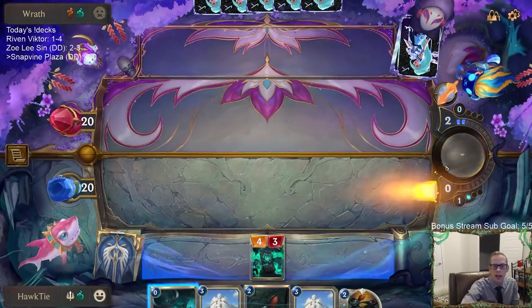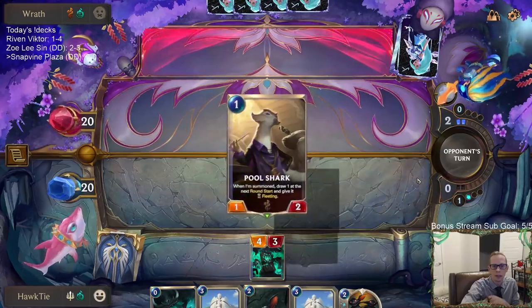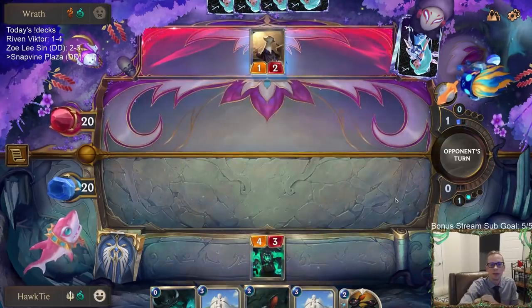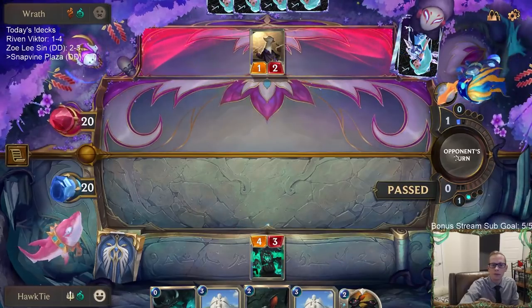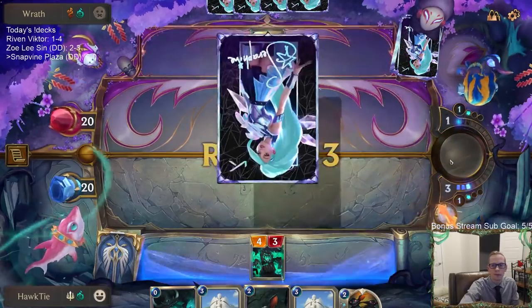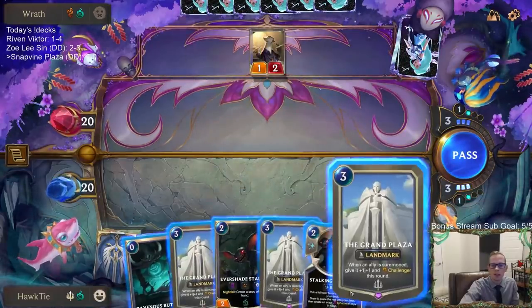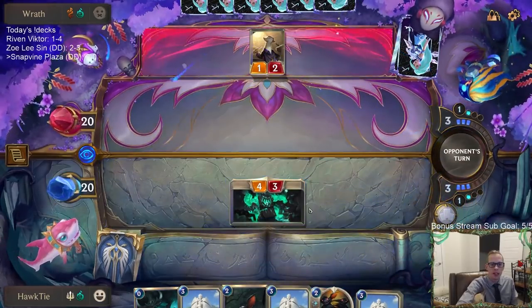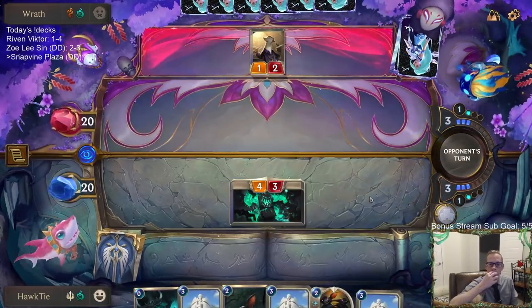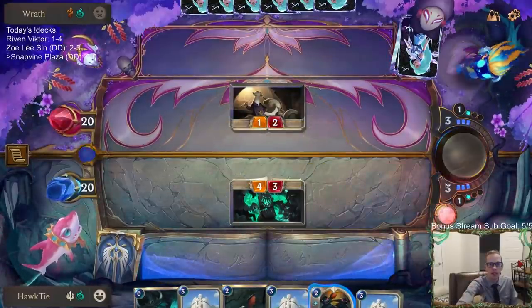I'll just attack with the 4/3 right away. Triple Grand Plaza! I'll just attack immediately and play the Grand Plaza after attacking — don't really need to play it before attacking, no surprise on the block.